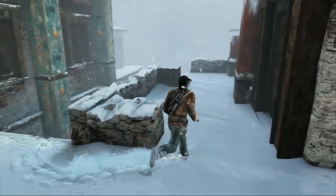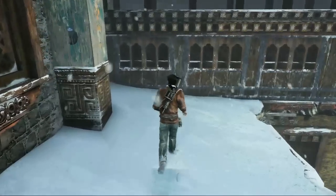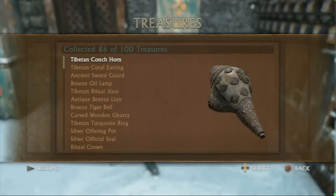This next one — okay, this is the courtyard out here with the tree. You're supposed to go up those stairs and continue, but if you double back and jump over here, you will see some treasure. It's a Tibetan conch horn. I bet you can blow into that and make noise or something.